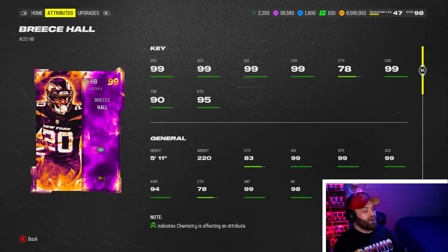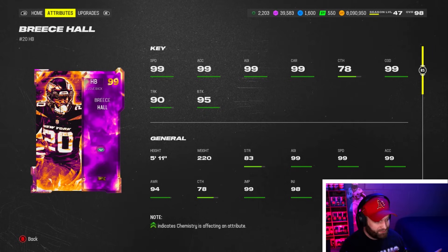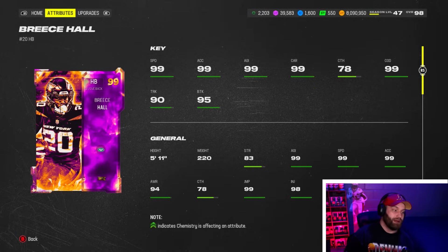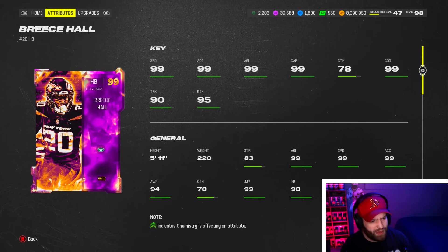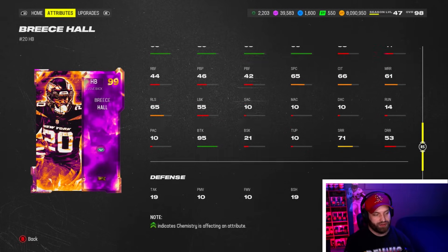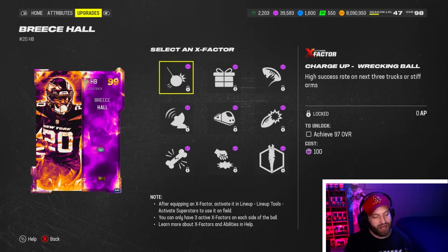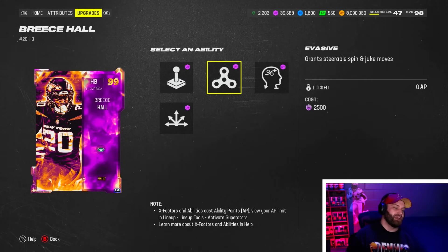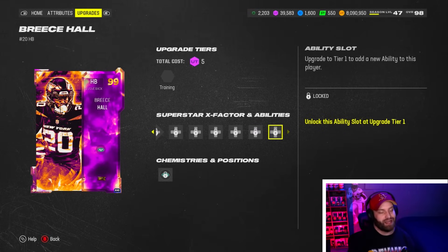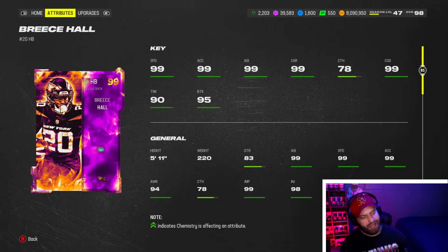Number 8 is Breece Hall — he had one of the best gameplay clips I've done all year at the running back position, and I really enjoyed the card after using him in a long stream. 99 speed, 99 acceleration, 99 agility, 99 carrying, and 99 change of direction — you feel it out there. I do wish the person who built him had boosted his route running though; 71 is definitely tough on a golden ticket. He gets Evasive and Human Joystick for a total of zero AP, which isn't bad at all.